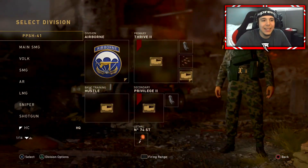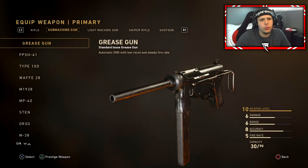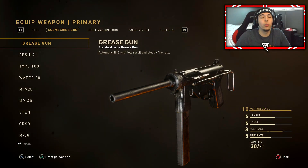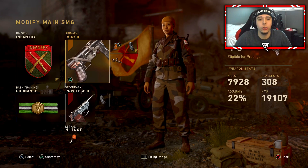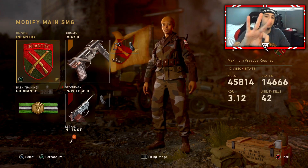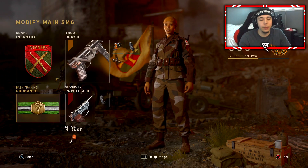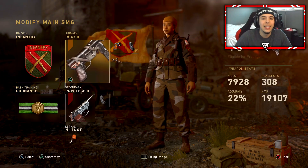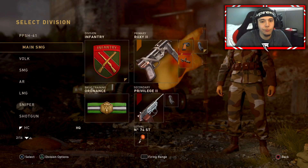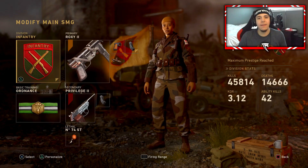My class I'm going to be using - I picked up the Grease Gun a while back and it felt really nice, so I'm going to pull out the Grease Gun. We're going to use the Rock 22 with Quickdraw, Advanced Rifling, and the Infantry Division so I can rock those three attachments. We have Ordinances as basic training so we can earn score streaks a little bit quicker. Let's hop in a new match.